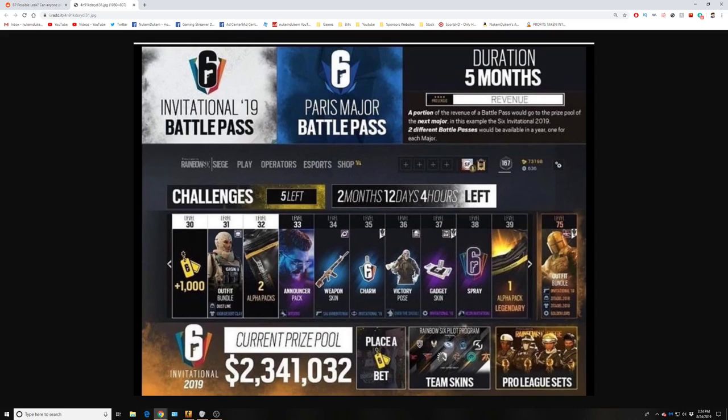The current prize pool and then you can place bets, team skins and pro league skins, and then you get an artistic spray and then a legendary alpha pack.